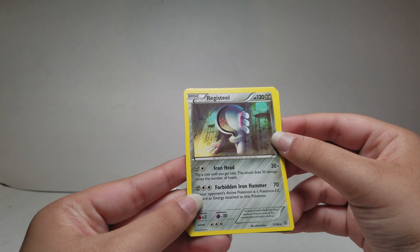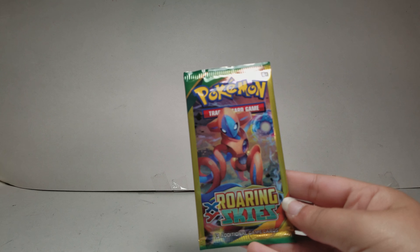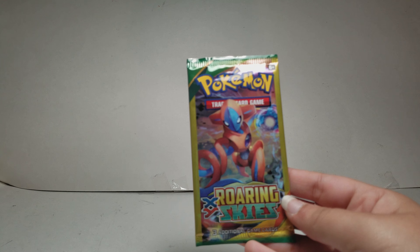So on the pack it says, 'Tune in every week to all new episodes. Collect, battle, and trade.' And over here it shows Deoxys, Mega Gallade, Mega Rayquaza, and Mega Latios. I think this is the card trick — not sure if it's on Ancient Origins packs as well. I really hope I pull something nice.